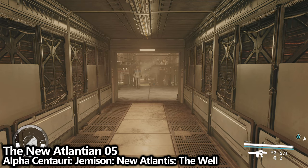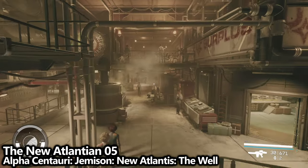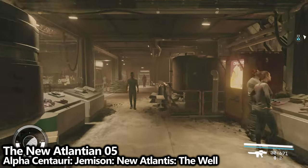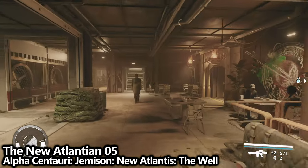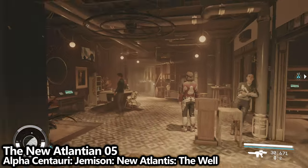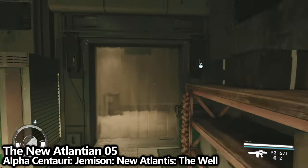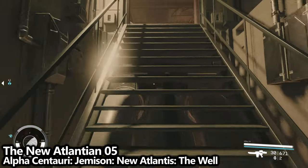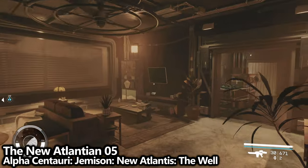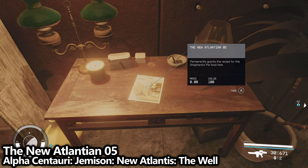We're going to stay inside of The Well for the next one. From the door we used to enter, instead of turning left towards Apex Electronics, go straight and then turn to the right near the end of the hall to find Kay's house. Go through the plastic sliding door and turn to your right, go through the next one, up the steps, turn to your right, and find the New Atlantean number five. This one will permanently grant you a recipe.